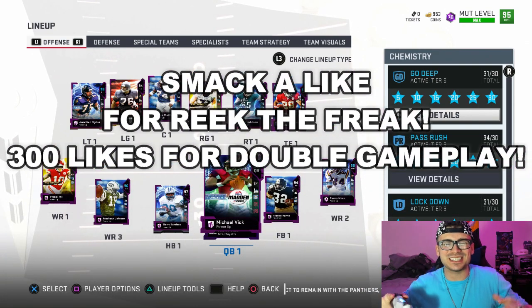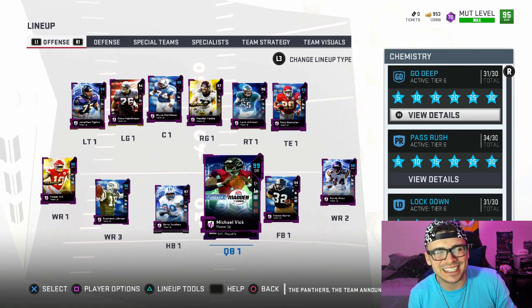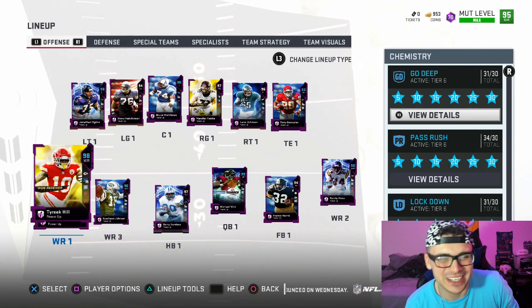Yo guys, what's going on? It's Savage here. Welcome back to another Madden 19 Ultimate Team video. Today is the debut of 98 overall, powered up, Tyreek Hill Team of the Year.